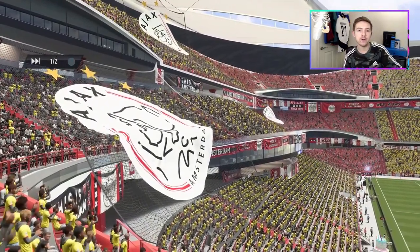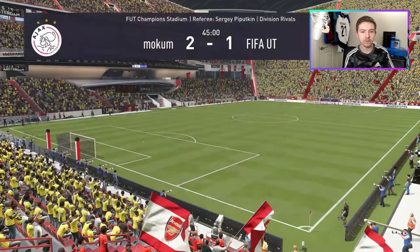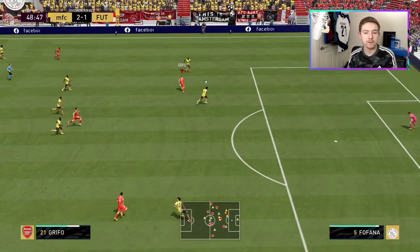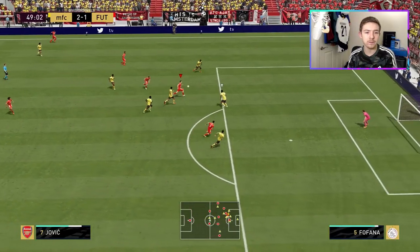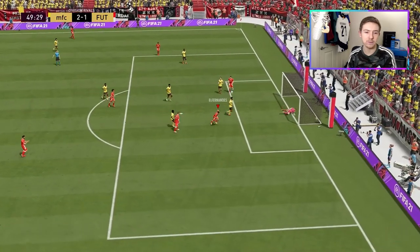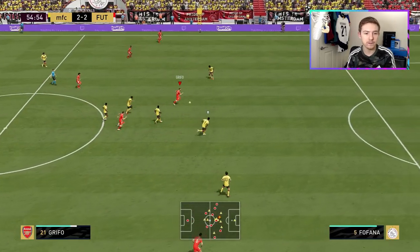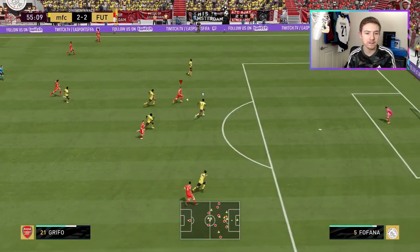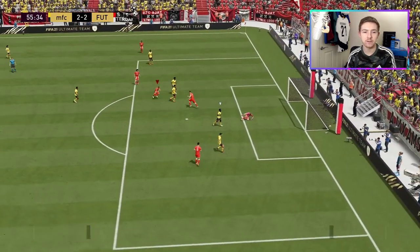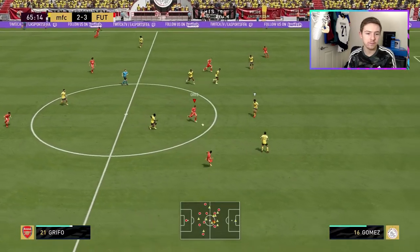The second 45 will also feature Griffo in a central role. He holds up the ball really well — Griffo has almost got round for Fana, puts the ball through for Jovic who's beating his man. Jovic gives it to Fernandez who scores — we've pulled it back! Then a very very nice finesse there completes the comeback.